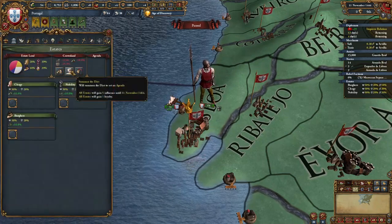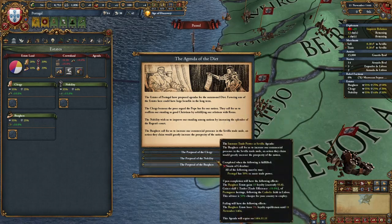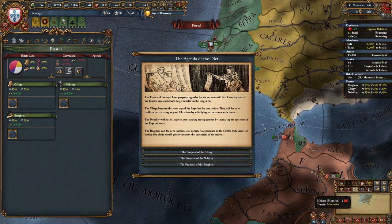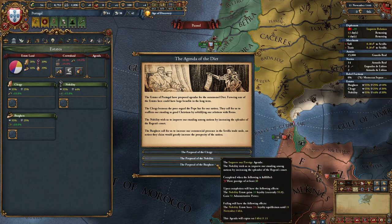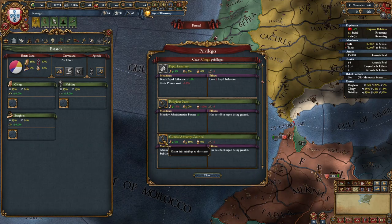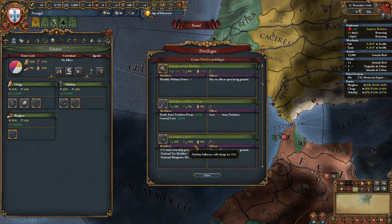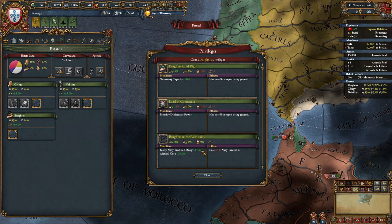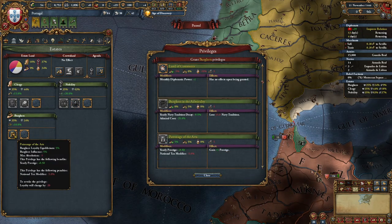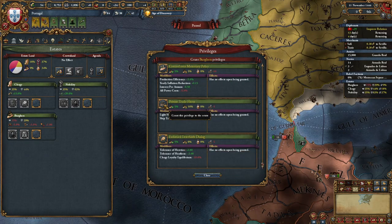After that, we're going to go into our estates and summon the diet. Choose the best agenda for you — sometimes there will be an agenda that gives you claims on areas in Morocco, so take it if you have it. We're going to seize land, give the clergy clerical advisory council and church sanctuaries, give the nobility increased levies and aristocratic counselors, and give the burghers patronage of the arts twice, commercial advisory board, and private trade fleets.